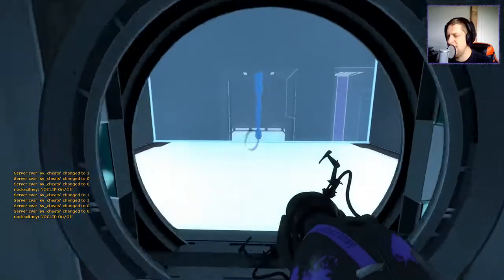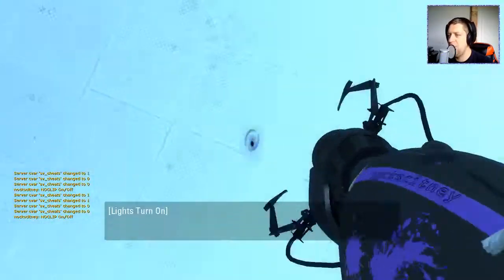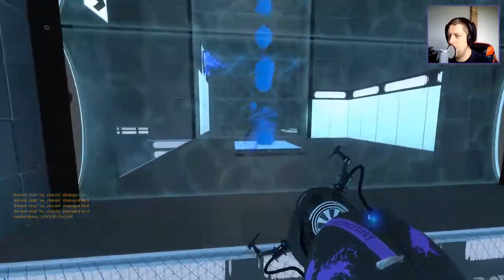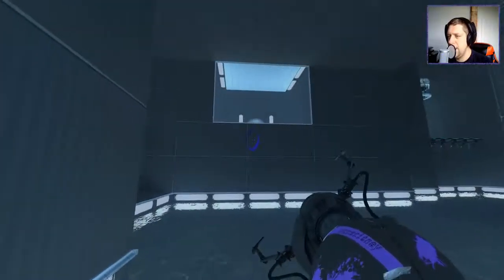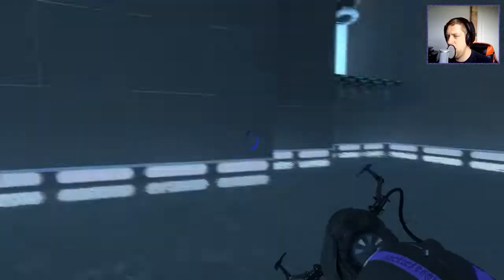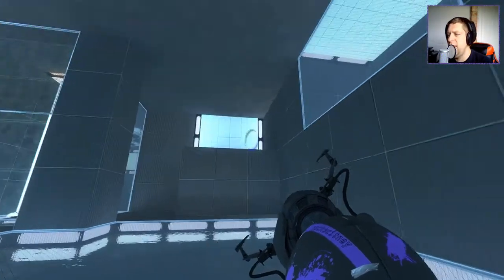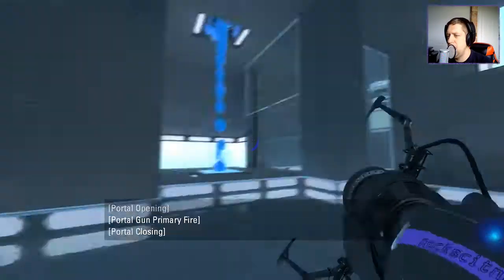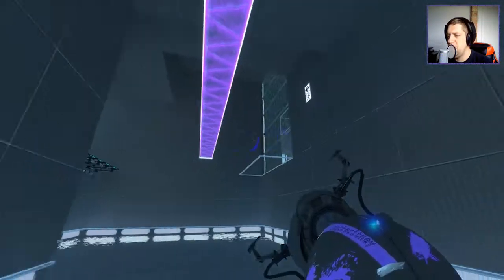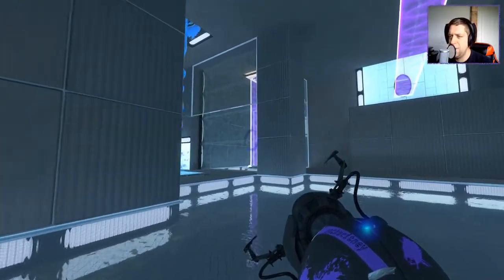I hate that entrance. I hate it with a passion. Alright, onwards we go. Before, the exit was here and you had to get over a wall by bouncing. Clearly, bouncing isn't gonna be the way forward here as there is nowhere to put the bounce gel. So quite a different puzzle, it would seem, this time around.